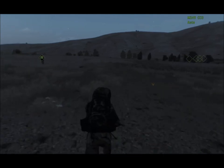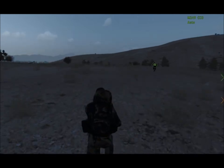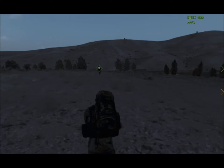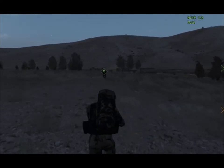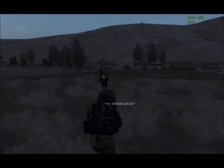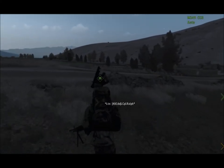Okay, ready to breach this building. Ready. 3, 2, 1, breach! Right side secure, clear left. Check this building — has it got a roof? No it hasn't. Okay, moving up. Let's go. Good job guys.